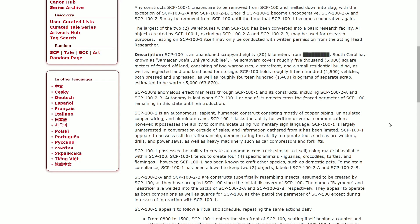Autonomy is lost when SCP-101 and one of those objects crosses the fence perimeter of 100, remaining in that state until reinforced by reintroduction. SCP-101 is an autonomous sapient humanoid construct consisting mostly of copper piping, uninsulated copper wiring, and aluminum cans. SCP-101 lacks the ability for written or verbal communication.